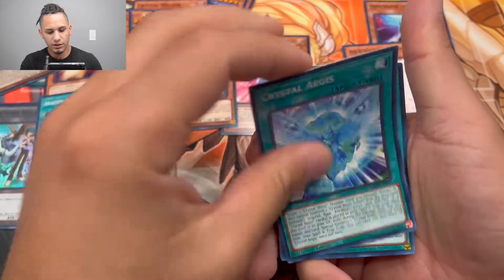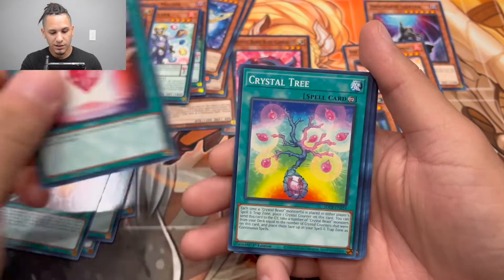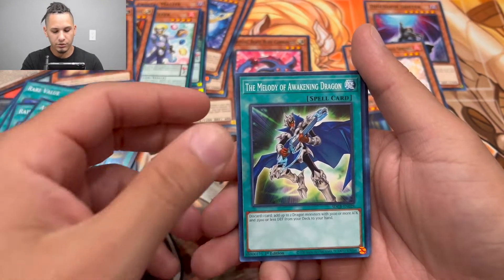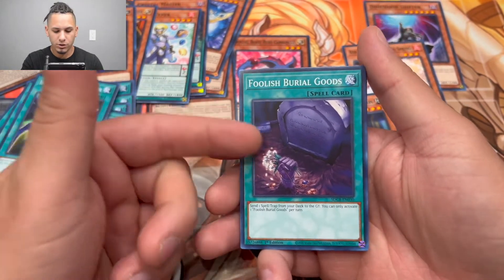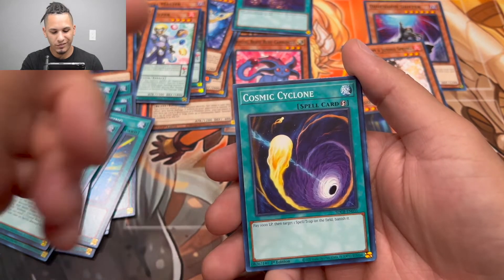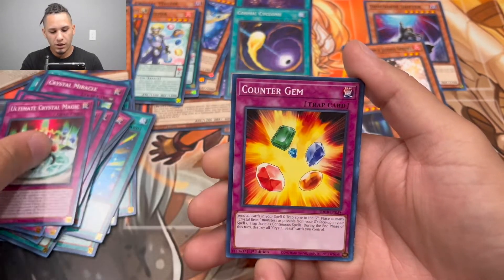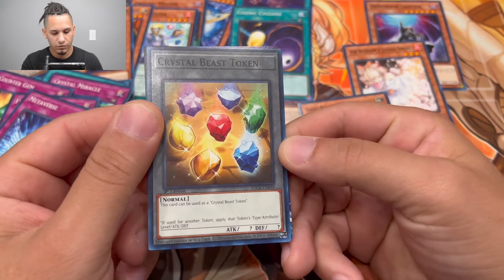We got Awakening of the Crystal, Ultimate Crystal Aegis, Ancient City Rainbow Ruins, Crystal Beacon, Crystal Blessing, Crystal Abundance, Crystal Promise, Crystal Tree, Crystal Release, Rare Value, Rainbow Refraction, Advanced Dark, Melody of Awakening Dragon, Foolish Burial — which is really good in some decks and a great reprint — Cosmic Cyclone, Crystal Boon, Crystal Miracle, Crystal Brilliance, Crystal Pair, Crystal Conclave, Ultimate Crystal Magic, Counter Gem, Ferret Flames, Metaverse, and the Crystal Beast Token.